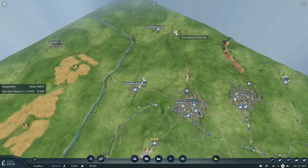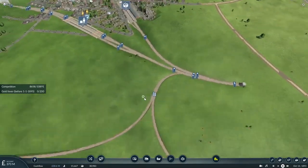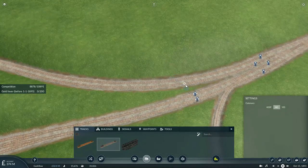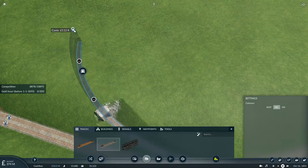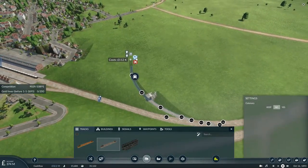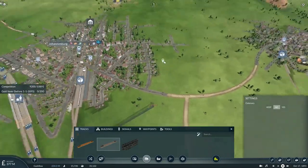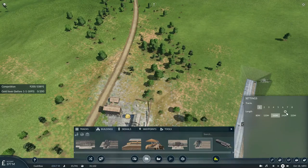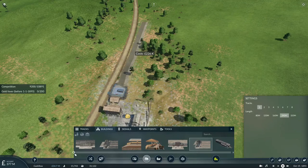It's probably time to connect to another gold mine. There's one up here and one near Johannesburg, so it's time to start off with another gold train. We're not using any catenary because we don't have any electric engines for this map. We'll build a track to go under the town, connect it to the station on this end — 240 meters as usual — and just connect it here.